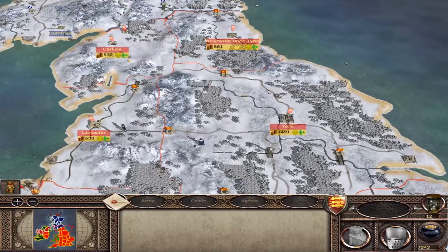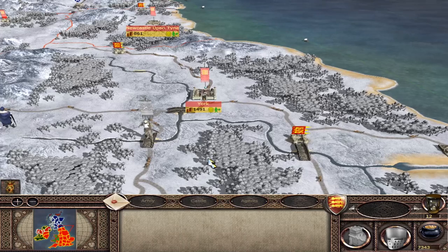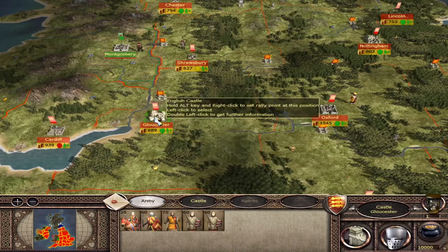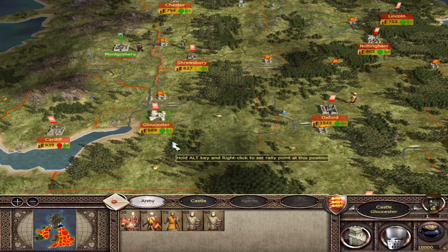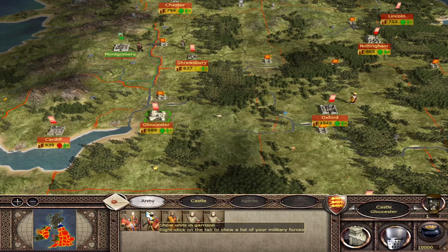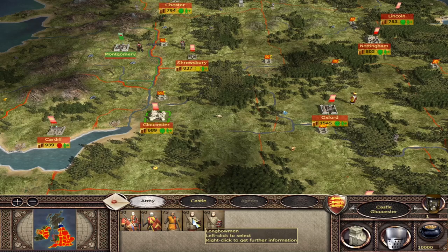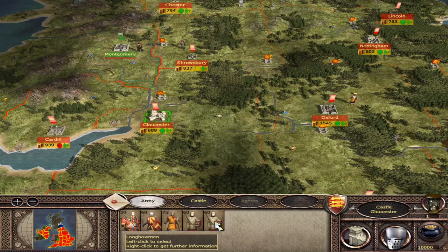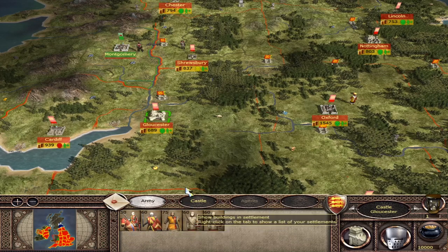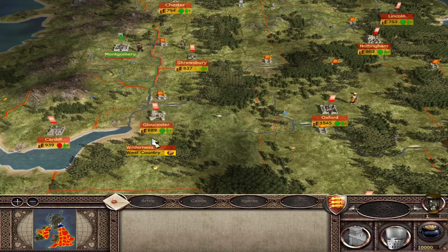And of course there's also York — when do the Yorkshiremen ever not go on about being independent? Just before we head into the files, let's have a quick look at our new city Gloucester that we're going to hand over to the Baron Alliance. We've got one feudal knight, one armoured swordsman, one armoured sergeant, and two longbowmen. That's important to note because we need to go and grab these units in the game files and hand them over to the Baron Alliance. Also worth noting is the region name, which is the West Country — we'll need that too.